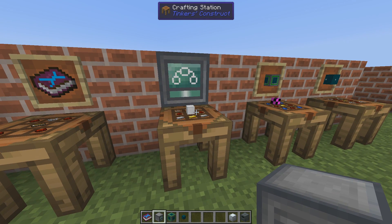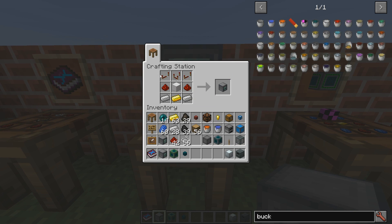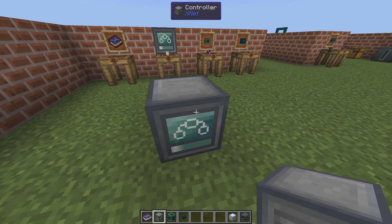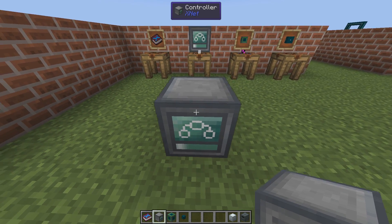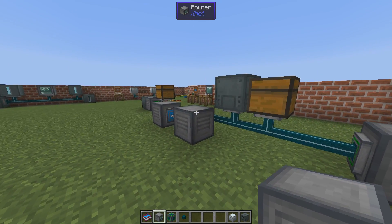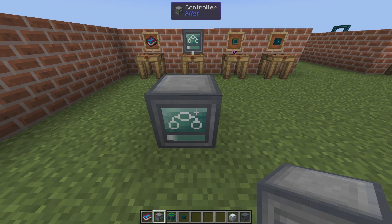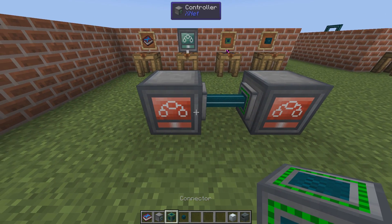The heart of every network is the controller — some repeaters, comparators, iron and stuff gives you a controller. Every network needs one, and you can have no more than one in a network. You can have several networks connected, but each network must have its own controller.